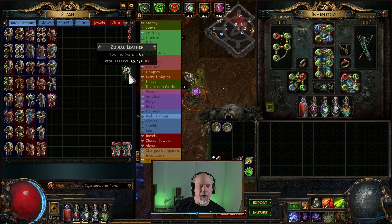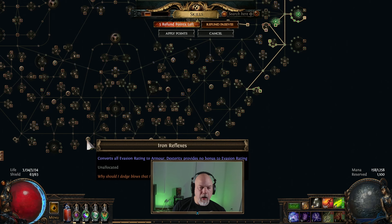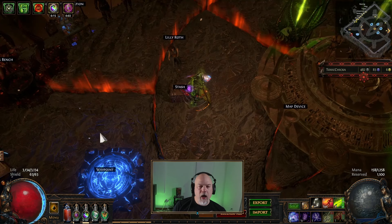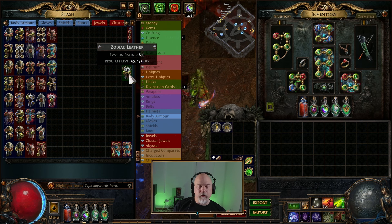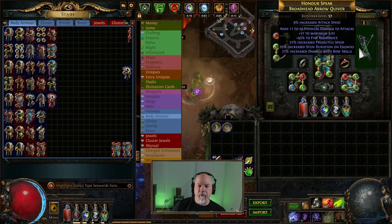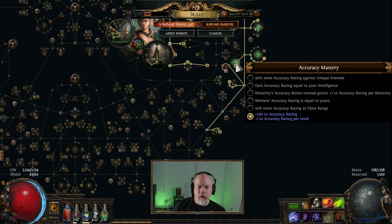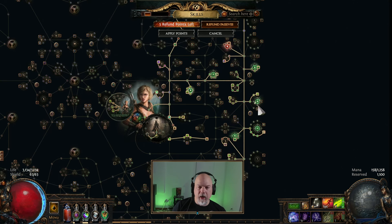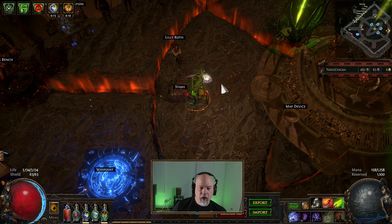If you have Iron Reflexes, which converts all evasion to armor, you can use this Zodiac Leather - it's apparently better than one of these Glorious Plates, because you're getting more evasion off of it and then it converts to armor and gets raised even further. These Zodiac Leathers are really good. Also, something about if you have evasion on everything you get spell suppression - a chance to suppress spell damage if equipped helmet, body armor, gloves, and boots all have evasion.